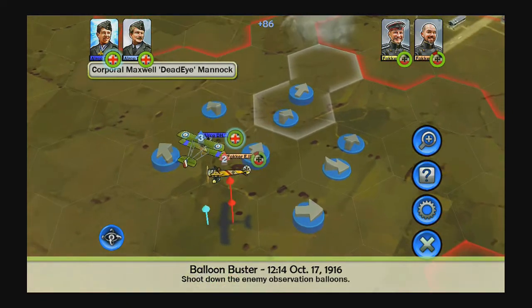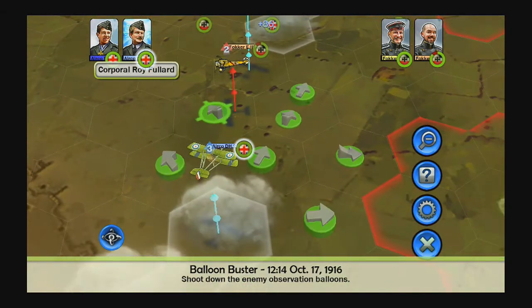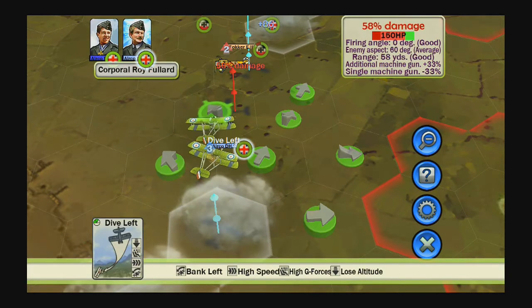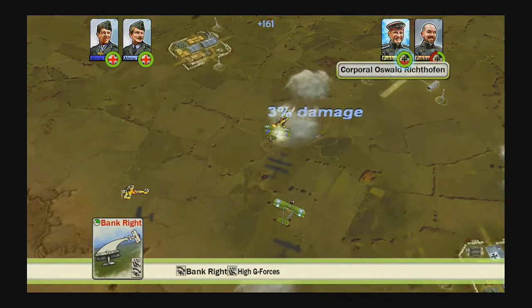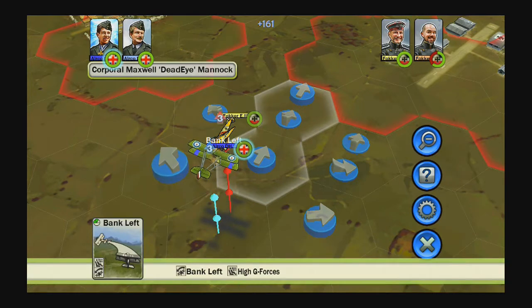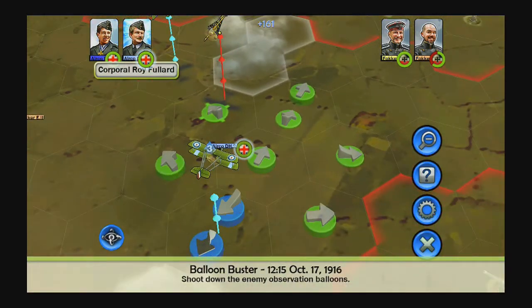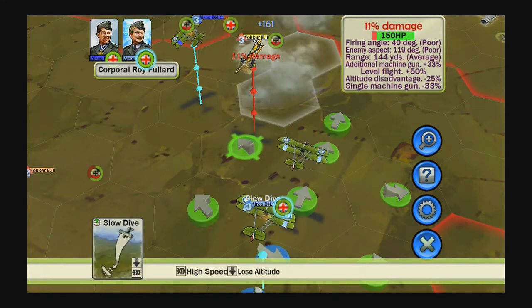We're just starting out in the initial phase of the game — I believe this is mission five or something along those lines. But there are already strategic elements at work. Each turn you have nine different moves to make, and as you go you unlock new abilities which let you roll, pitch, climb, descend, and all those types of actions.